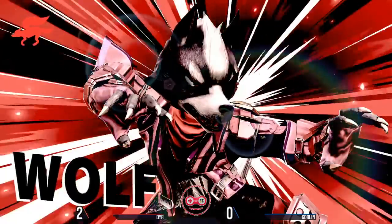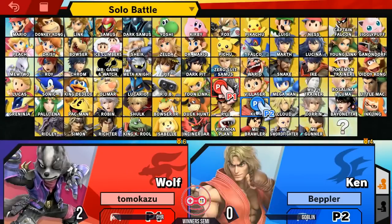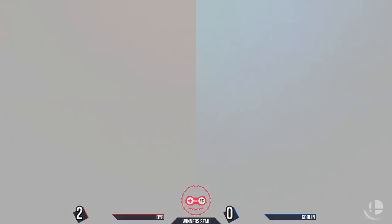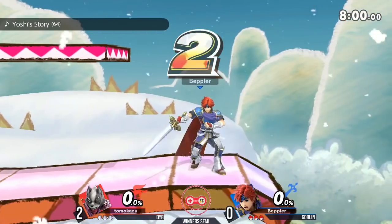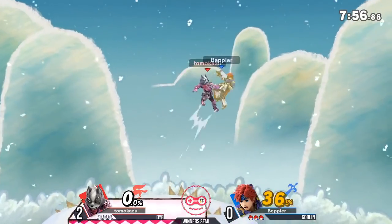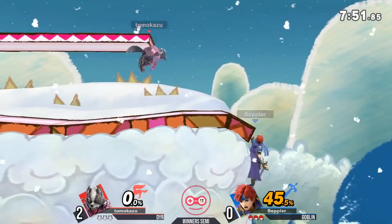The nice thing about that second game is Goblin was actually able to close out a couple of stocks there right at 100% — early-ish for Smash Ultimate. Obviously a really big thing on his part to be able to close those out early compared to Roy. So right now, clearly this is in favor of Dyer — obviously a 2-0 lead here. Goblin's gonna have to dig deep if he's gonna pull this back. Reverse 3-0 comebacks — that's the classic in any Smash tournament. Goblin is running it right back to Yoshi's Island.